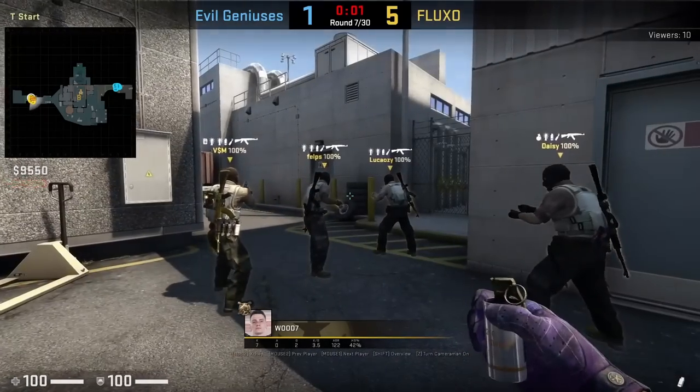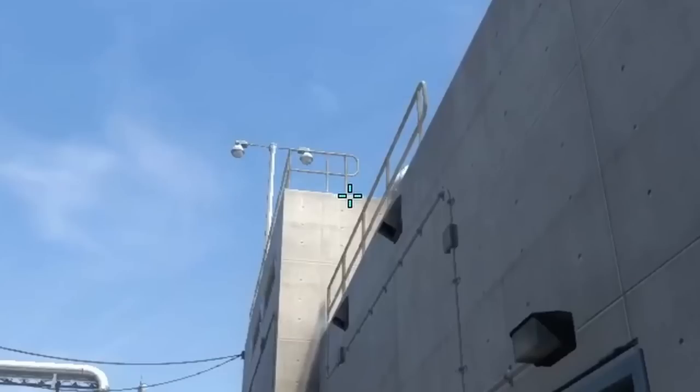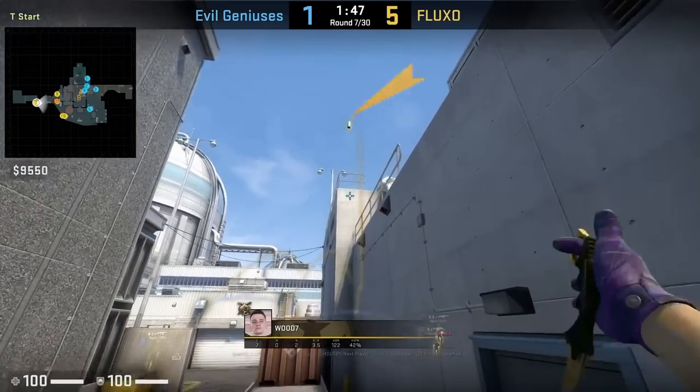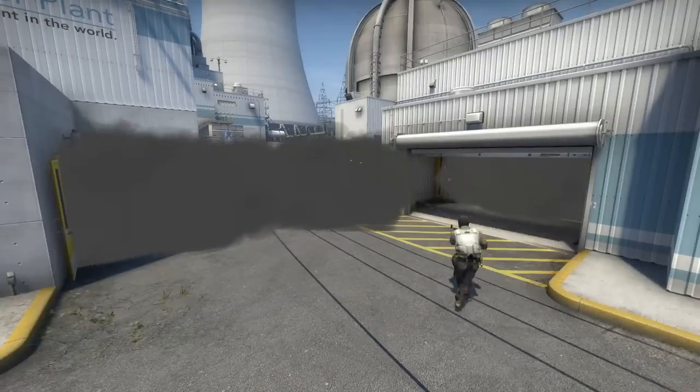Woody is going to throw the two smokes from main to credit card. He is going to stand with this pole. For the main smoke, he aims here, jump throw, picks up the smoke, and then stands in the same position. And then for the farther smoke, he aims here, walks two steps forward and jump throw. And then his teammate is going to throw the garage smoke — VSM aligns with this pole while standing, aims here, then jump throw.